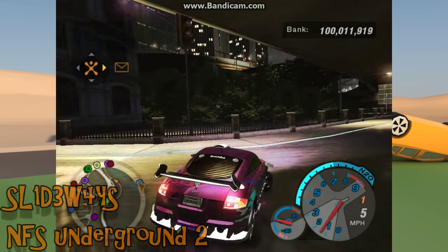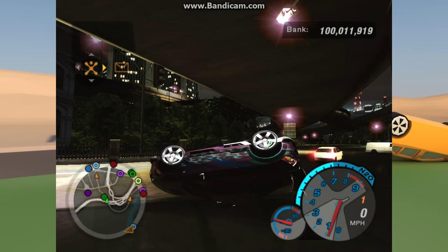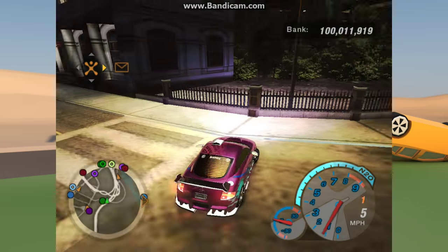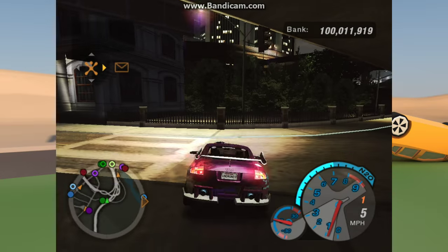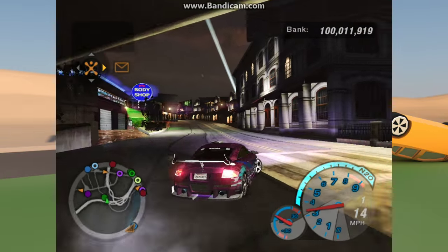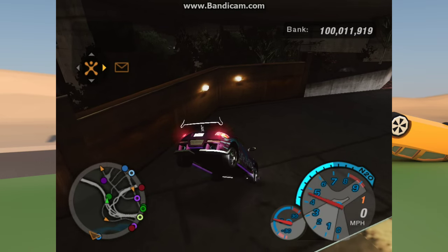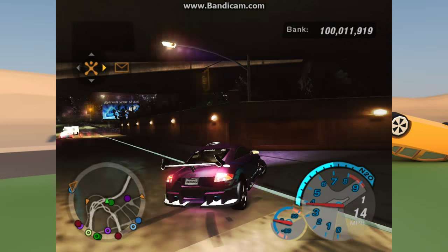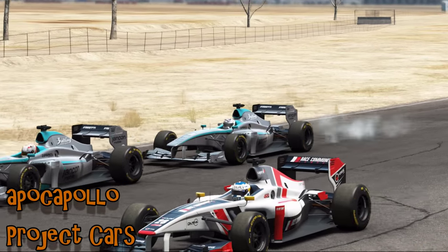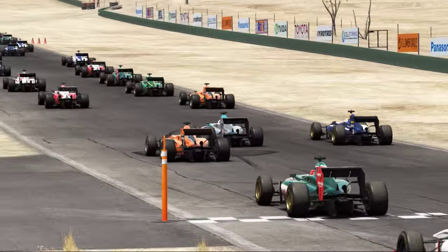Slideways on Need for Speed Underground 2 has found the famous curb — it seems it does not like the Audi being parked on it. I'm not sure if it's the curb, the car, or the combination of the two, but something gets very upset as the car is just launched into the air off this particular curb. He goes around to have another look and gets the car stuck on the nose. Unfortunately the game resets the car, but that is a peculiar curb.